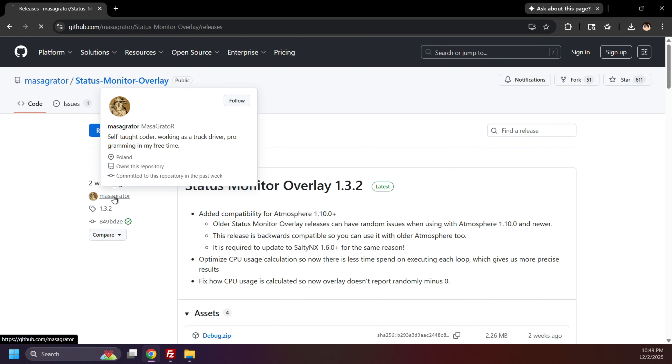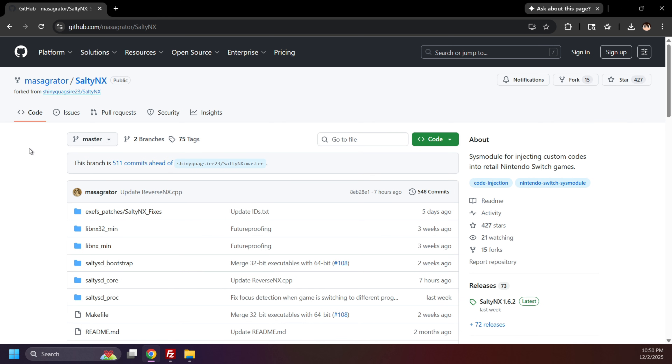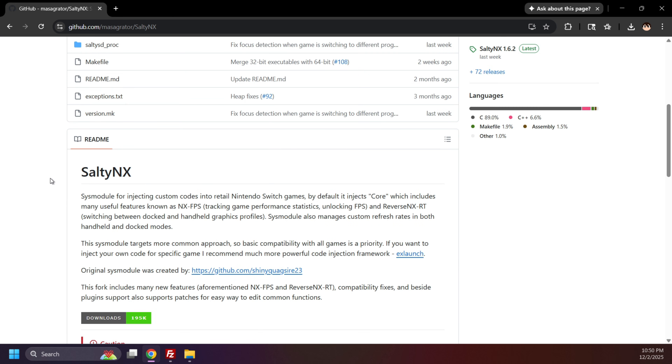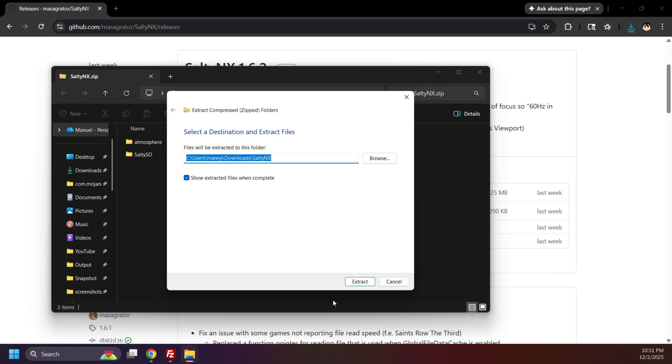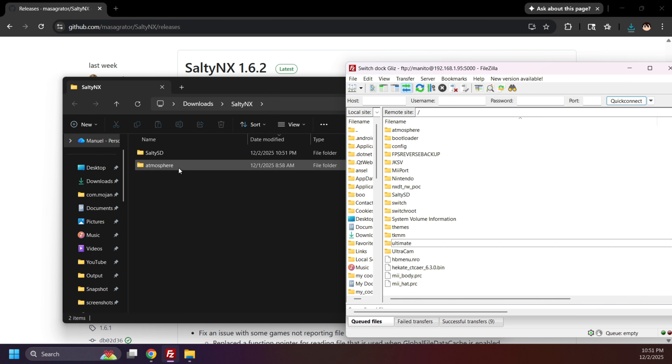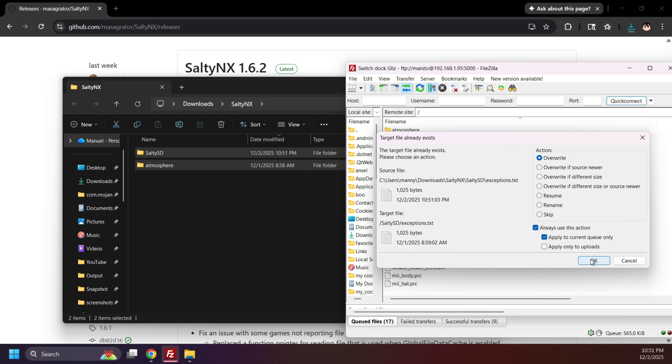Now head to Massagrater's GitHub and select SaltyNX — shoutout to Massagrater and the original creator Shiny Coaxire. SaltyNX is a background assist module that allows code and file level modifications. Several of the tools in this video require it. We'll use SaltyNX for reading FPS and resolution in Status Monitor, running ReverseNX RT, and running FPS Locker patches. More details are available on the GitHub page. Go to Releases, download the latest release, extract it, and move SaltySD and the Atmosphere folder to your SD card. Replace old files if prompted.